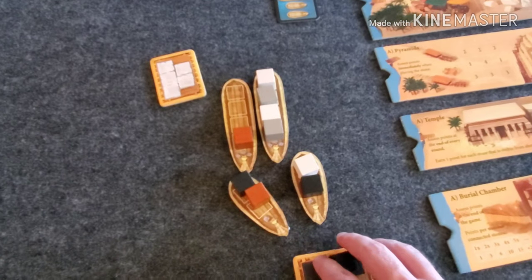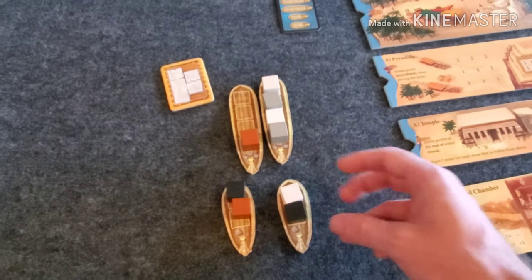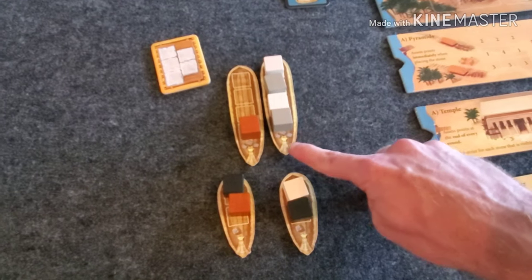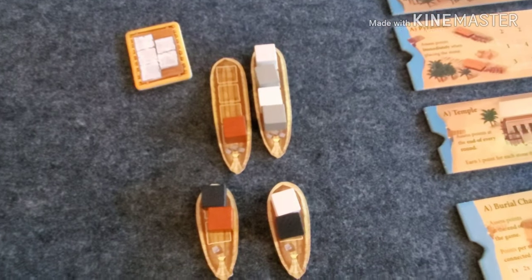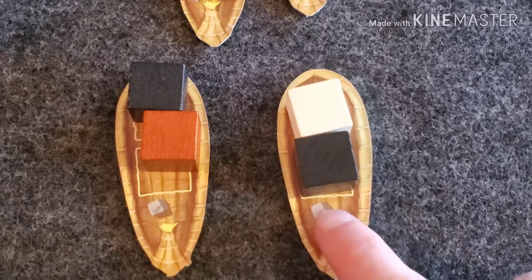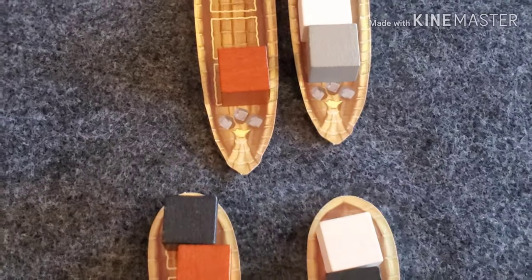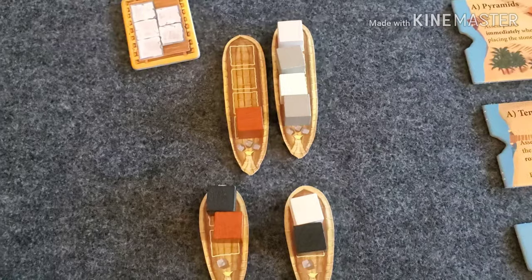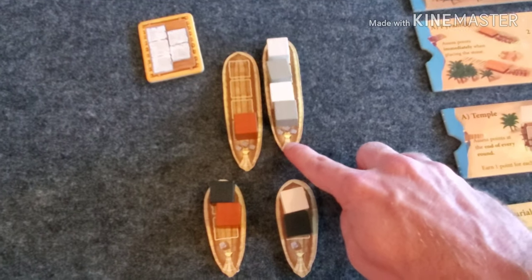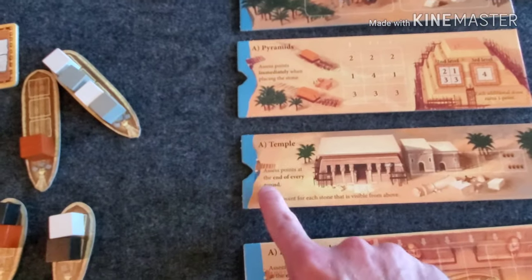The gray player can do something else — they can sail a boat. In order to sail a boat, you have to have at least one of your cubes on it. Each boat has gray cubes at the front indicating the minimum number of stones needed to sail it. The smaller boats have one each, and the bigger ones have three each. The gray player will decide to sail this boat.